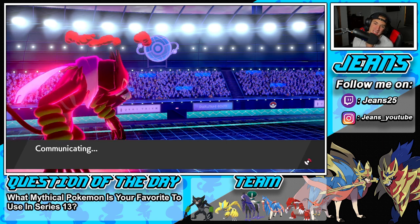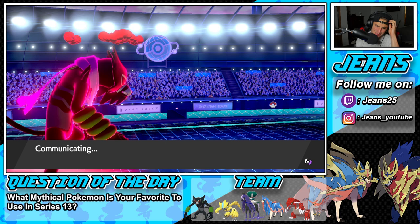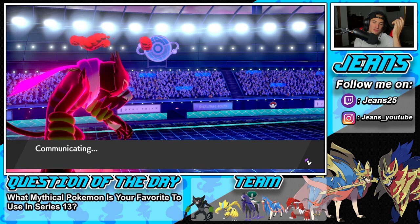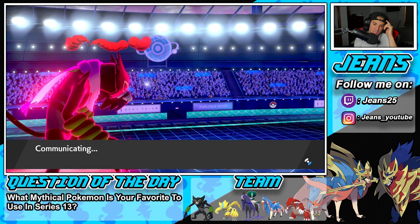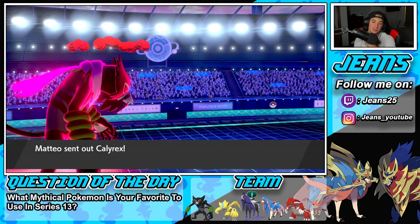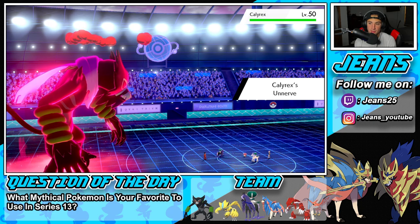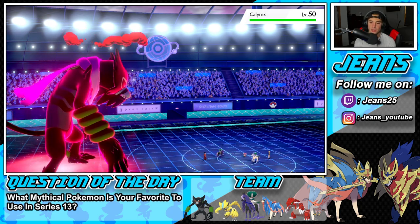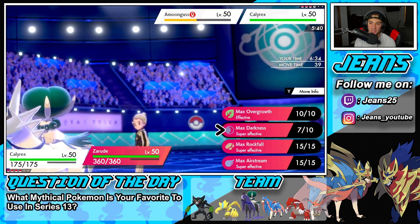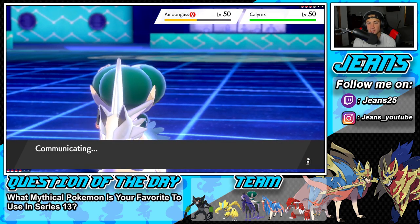Let's see who he goes into — probably his Zacian. Zarude is around 180 speed, Zacian pushes into the 200s, so I might just burn a turn. I feel like we have to go into Astral Barrage regardless. If we don't, he could try to put us to sleep, but he can't put Zarude to sleep because we're Grass type. He goes into Calyrex. He's going to have to Dynamax that Pokemon. I'm rolling Astral Barrage and Max Darkest — Imprison is still on the field. This match is GG.